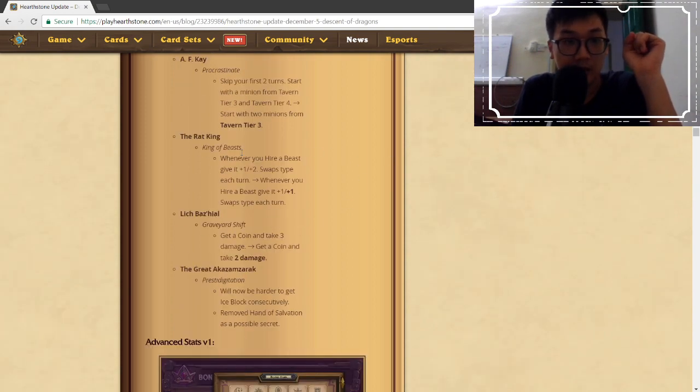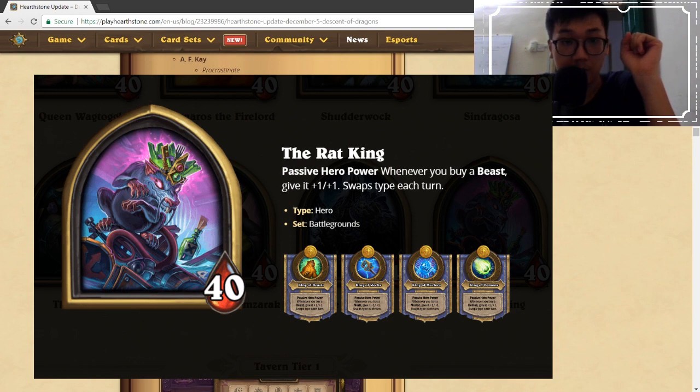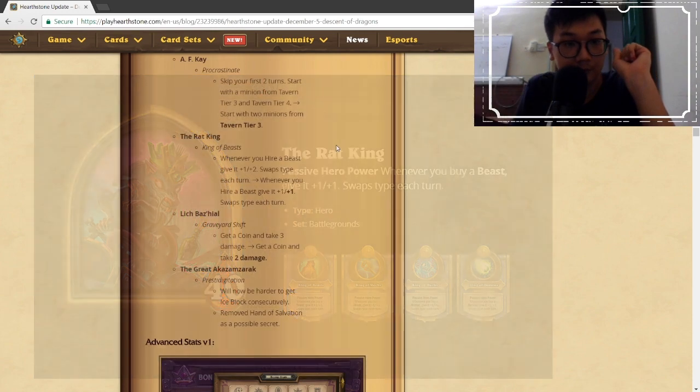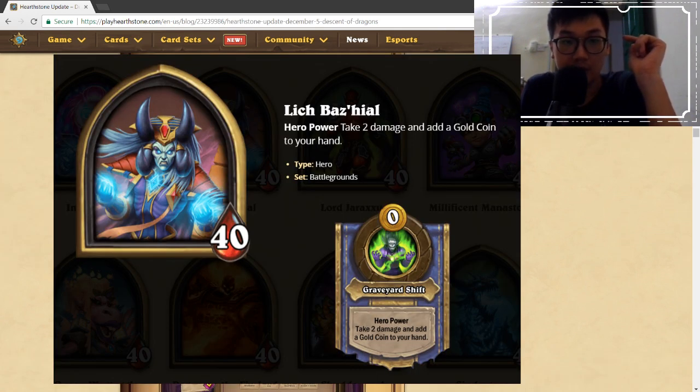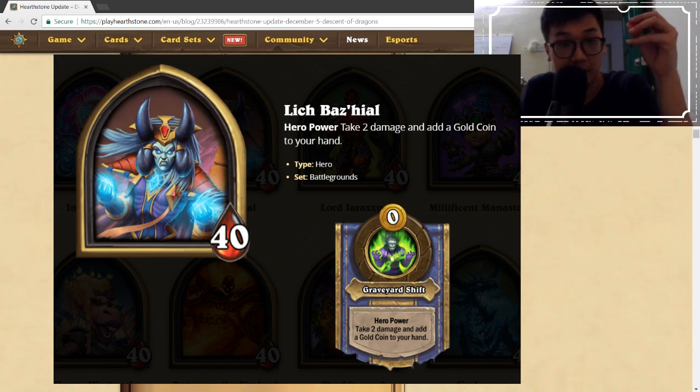Rat King got a nerf from +1/+2 to +1/+1 — that seems reasonable as Rat King always had a relatively high win rate. Lich Baz'hial changed from 'get a coin and take 3 damage' to 'get a coin and take 2 damage.' Getting an additional mana is only really good in the very early turns — it can help you get additional minions early game, but late game you don't really want to take that damage.